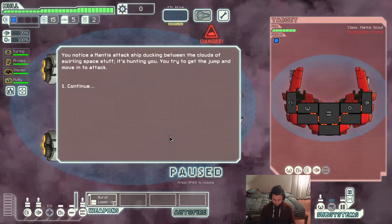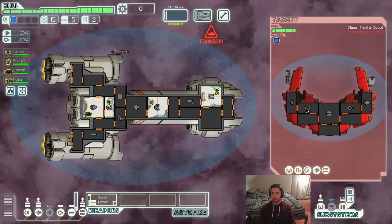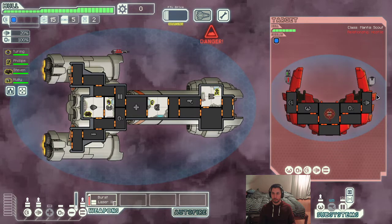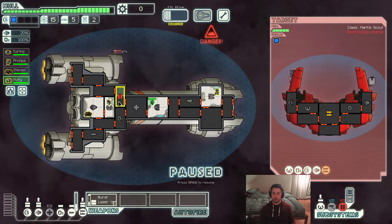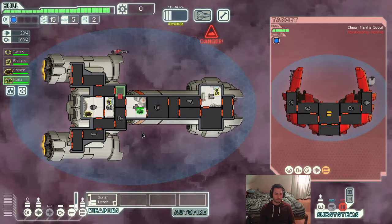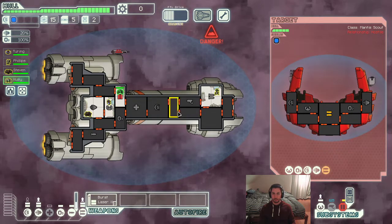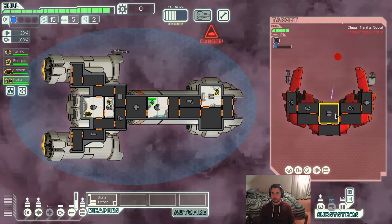Let me just set up my stream manager on my phone. There we go, now I can actually see if someone types. So there's a Mantis ship. They have a charge laser and some sort of bomb. I'm just going to fire into weapons because I want to disable their weapon system as quickly as possible. Their bomb seems to have misfired. We definitely got hit in our doors room — not that big a deal. I just got to repair it and keep their weapon system down.